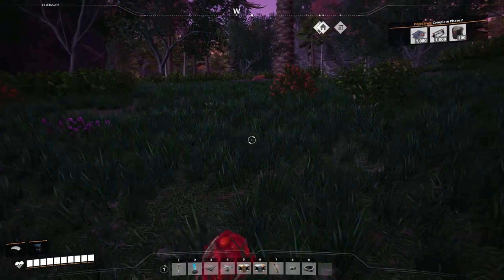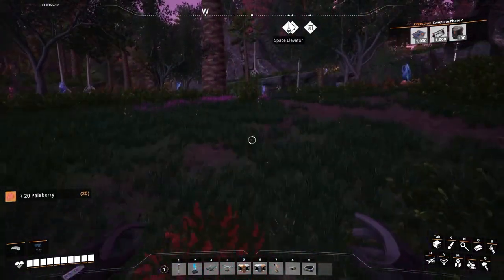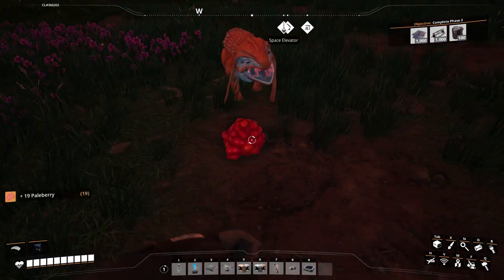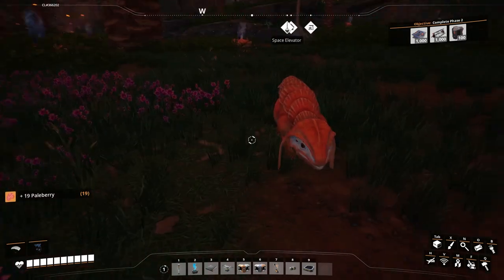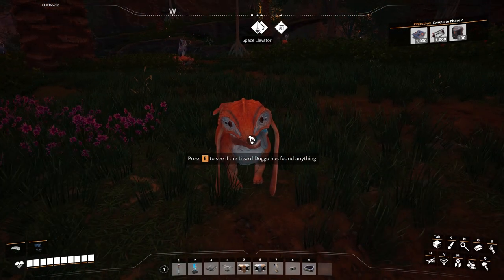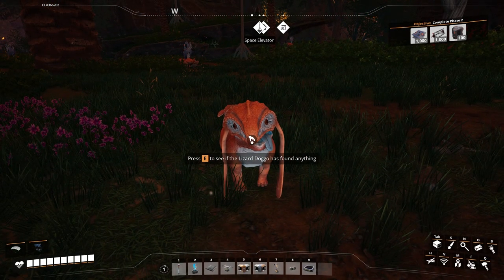There's a little doggo! He's run away. Our last doggo got named - I'm not sure where he's gone now, but that was Spike. He's around somewhere, but here's a new one. So if you're going to name him, please chuck a comment in and we'll give Doggo a name. Good Doggo.